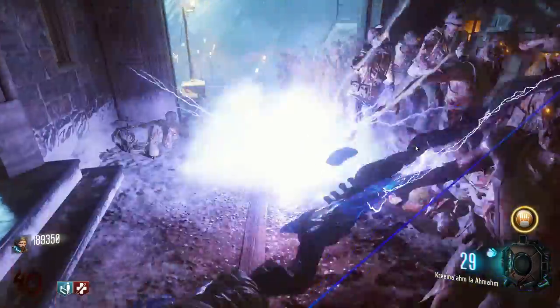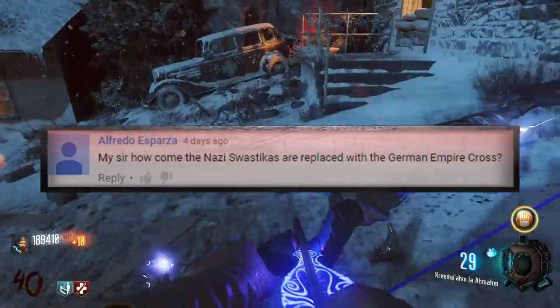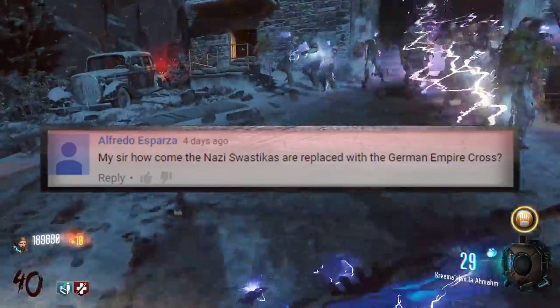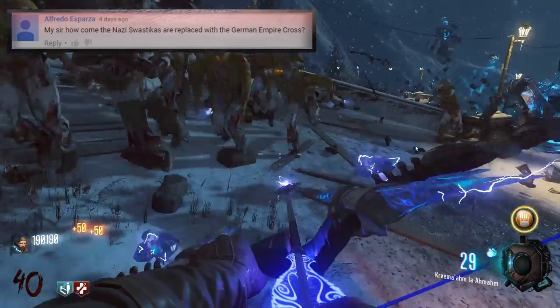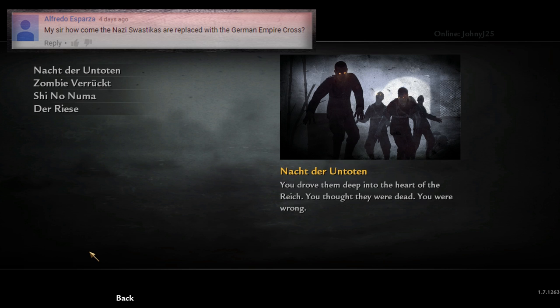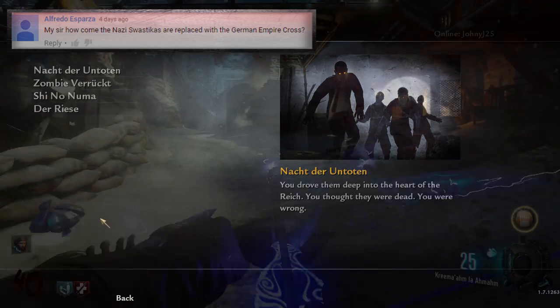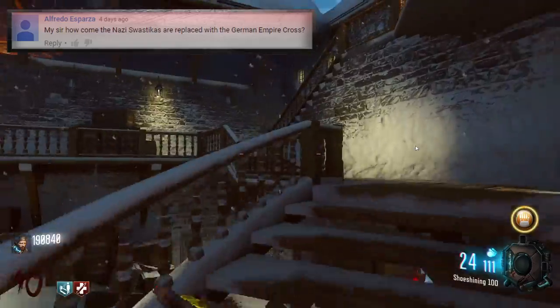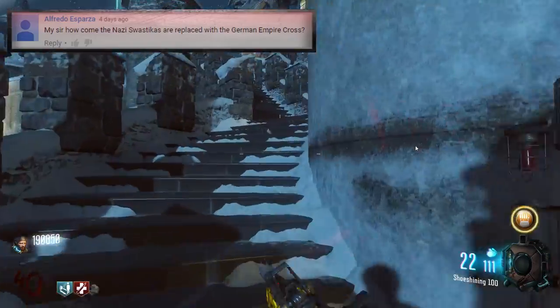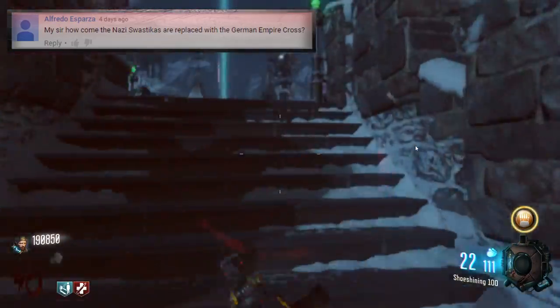Today's episode will end with a question from Alfredo Esperanza who asks: how come the Nazi swastikas are replaced with the German Empire Cross? Let's note that zombies was not originally called zombies — it was called Nazi Zombies. When you went into the menus of World at War, it was described as Nazi Zombies. All the zombies adorned swastikas, and the maps were decorated with swastikas. This made sense for the time period — the maps took place in World War II, you were fighting against Nazi soldiers who were then zombified, so of course they would be wearing swastikas.